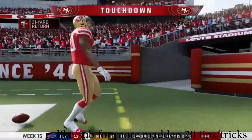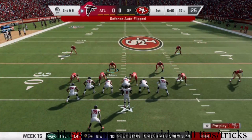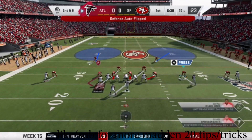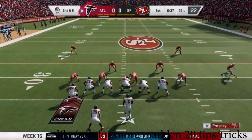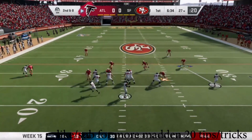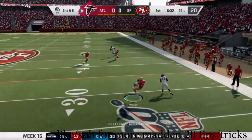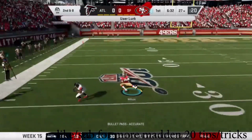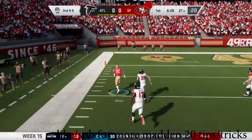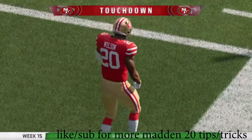Now on the second replay, we're going to slow it down. Cover 2 Men, once again. What I'm doing is shifting the line right or left depending on where the running back is lined up. Now I'm controlling the corner. I'm playing off a little bit — off and in — for two reasons: free release so he can look open, and to jump anything on the inside. Now if they go outside, beeline it, because you're still close enough to jump the route.